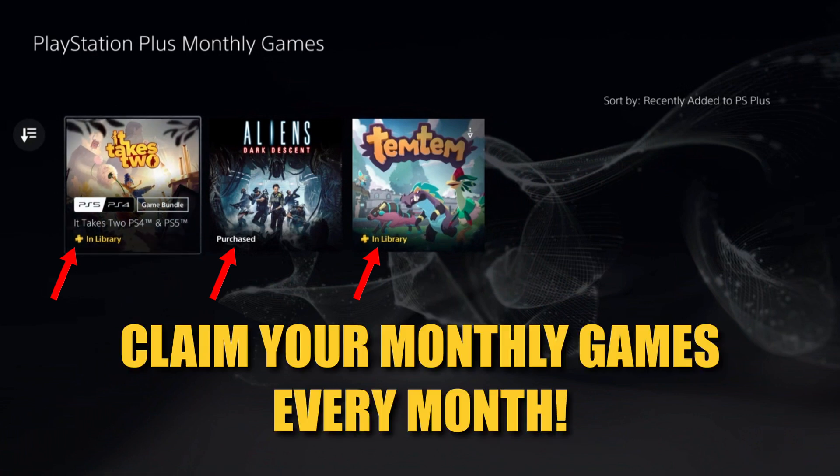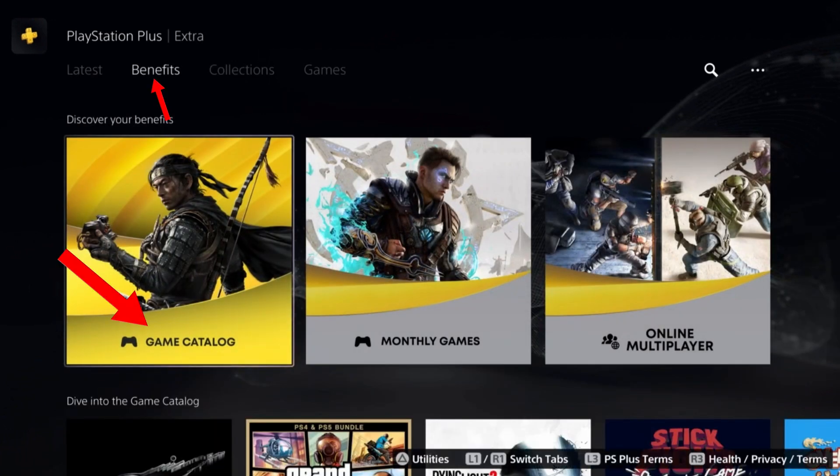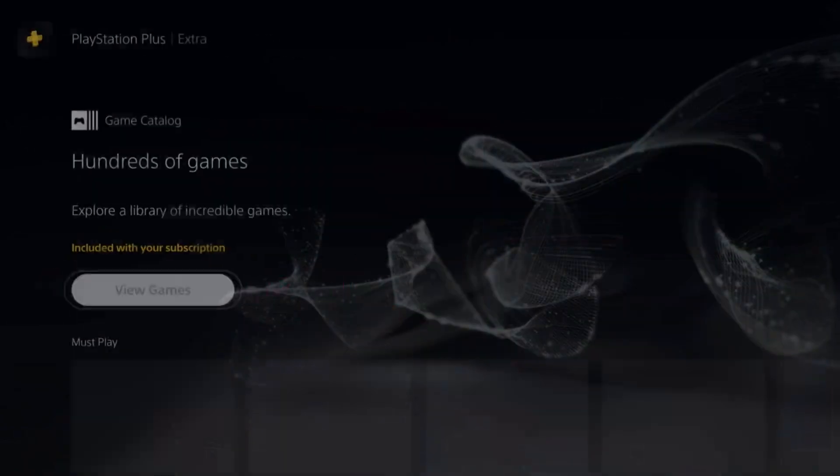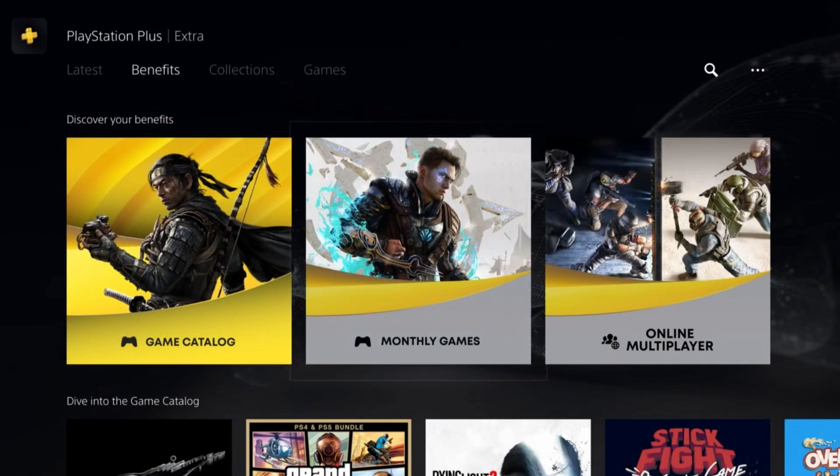So make sure to claim your monthly games if you're new to PS Plus. And if you want to see your Extra games, that's Benefits → Game Catalog → View Games. If you go to Benefits → Monthly Games, that's another way to view your games.